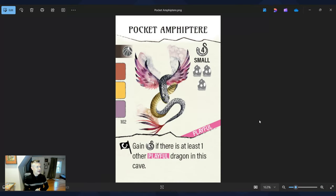Back to dragons — the Pocket Amphiteer. The ability says at the end of the game, gain three points if there is at least one other playful dragon in this cave. One of the differences Connie added to Wormspan is the concept of attributes, giving personality to different dragons — four types: shy, aggressive, and playful among them. The Pocket Amphiteer is a playful dragon that cares about other playful dragons — it wants to be with them. I love the extra dose of personality this adds, and tags like this create new mechanisms for set collection and end-game abilities.